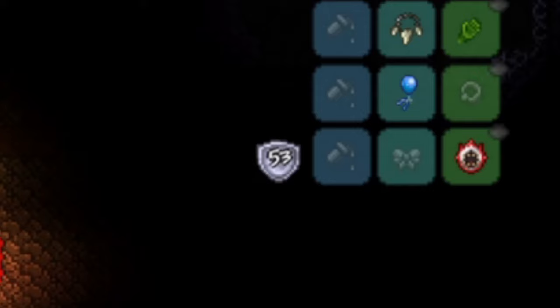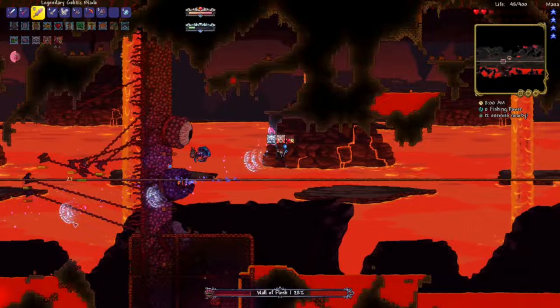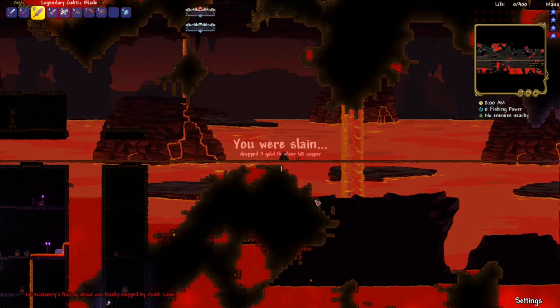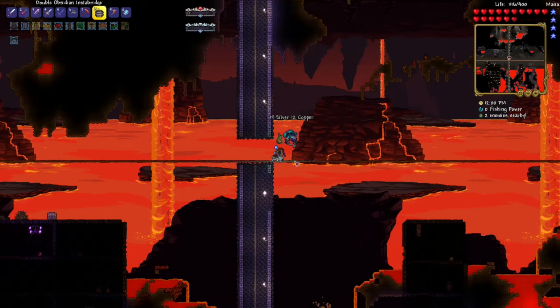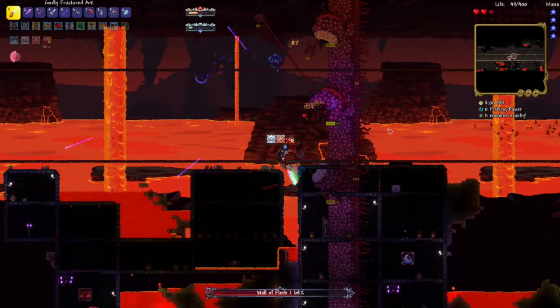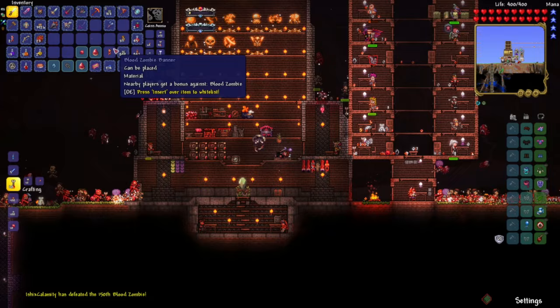I then went back to try again. This time it went a lot better, but I still died — not even close to killing it. After coming across a video introducing another strategy, I made a double obsidian bridge arena and summoned it again. I died again, and then surprise — Blood Moon. Thank you so much, Terraria, this is exactly what I needed.